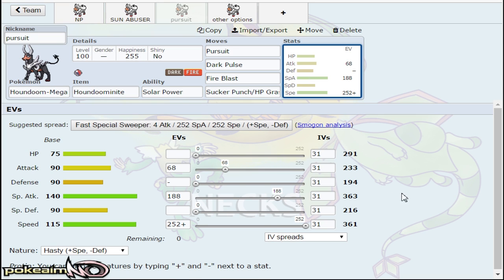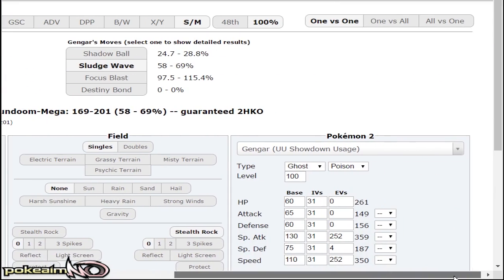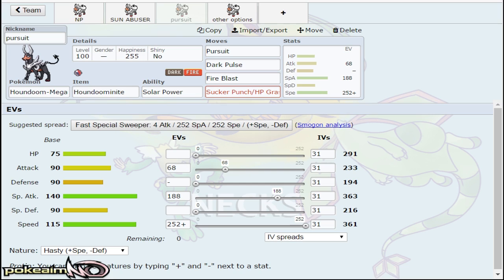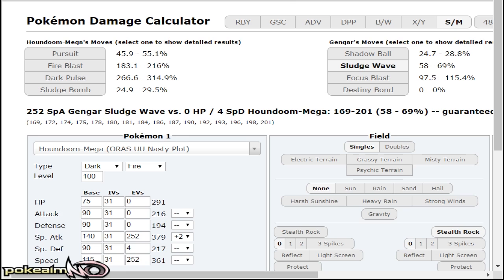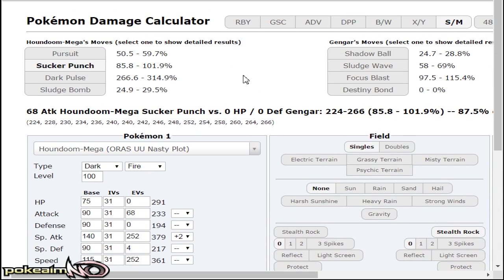The attack investment is useful if you want to guarantee a KO on scarf Gengar, which is very common in the UU tier, or life orb Gengar — after it takes that one hit, knock it out. Dark Pulse and Fire Blast are given. Dark Pulse, even with only 188 special attack investment, is still really nice for Latias. The last move is either Sucker Punch or HP Grass. Sucker Punch is pretty cool for a scarf Gengar locked into Sludge Wave — Sludge Wave does 2HKO Houndoom with ease, 58 minimum. If it's last mon Gengar locked into Sludge Wave, Sucker Punch knocks it out with your 68 attack investment.